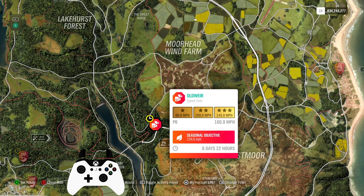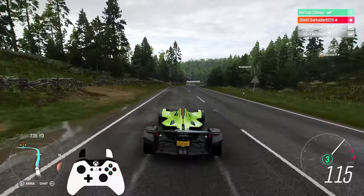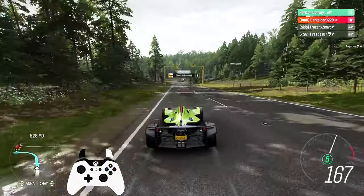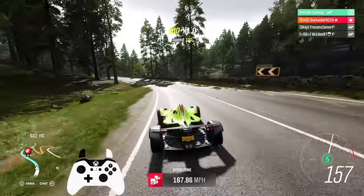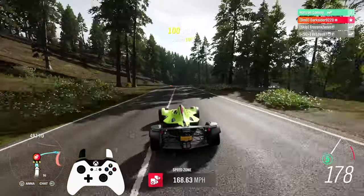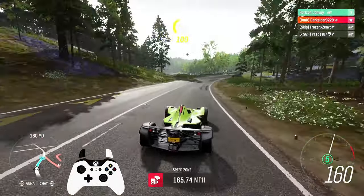Oldware Speedzone: 154 miles per hour or 247.8 kilometers per hour. Only using the Autoshow Backmono this time around, but there are many cars that can do it. Get a car with decent speed and good downforce and you're good to go — Radical, KTM, GT4, Senna, and many more. Maybe even the ones from my Winter Tuft Speedzone episode.